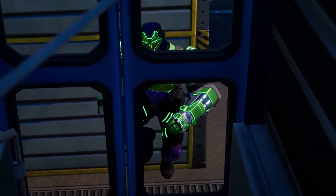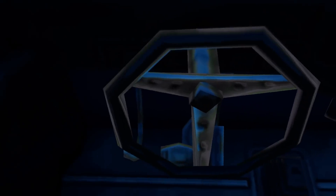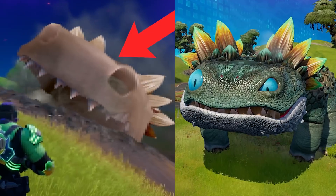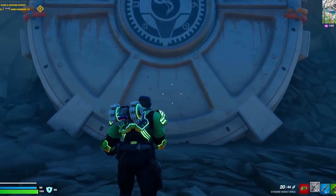Secret unlockable location found underground, hidden drivable vehicles waiting to be discovered, and bones of a defeated beast. We are discovering all the secret changes in Season 2 that nobody has noticed.